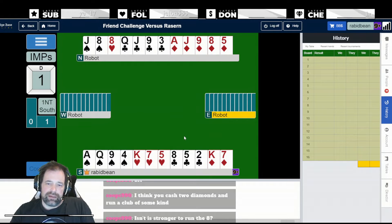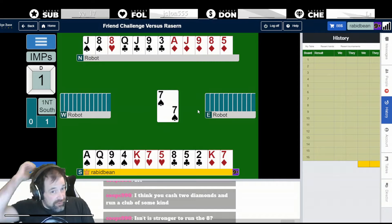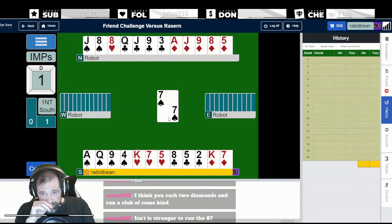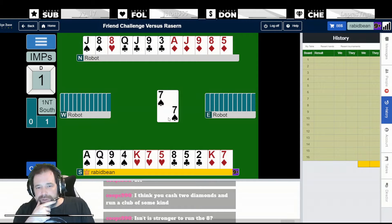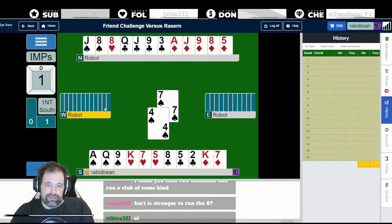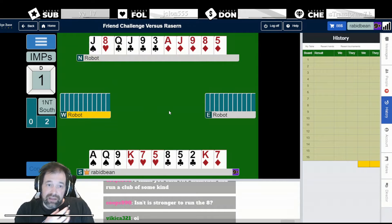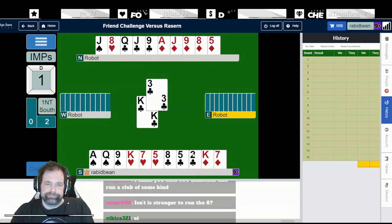They play the Queen back. The switch to spades - I'm assuming the King of Spades is wrong. That means the club honors might be split, and if the club honors are split, the Queen of Diamonds is probably onside. My guess is that for East to switch to spades here, they have the King of clubs but not the Ace. I'll play low.